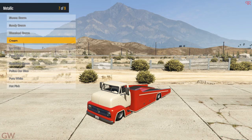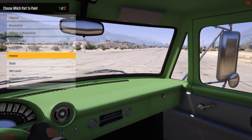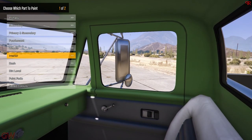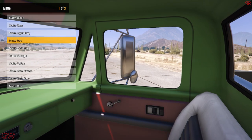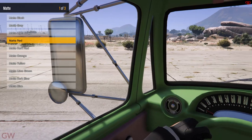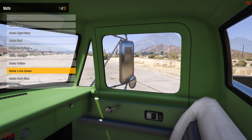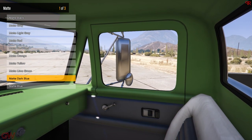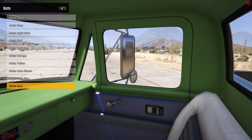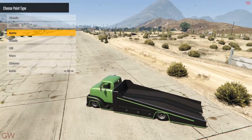Moving on to the customization — starting with paint. This vehicle comes with dual paint options: primary and secondary paint. The primary paint is tied to the interior paint as well — the dashboard and interior are completely tied to the primary paint. However, the door panels can be painted separately. The interior paint changes only the door panels, not the dashboard or the seats, so you don't have to have all one color on the inside.